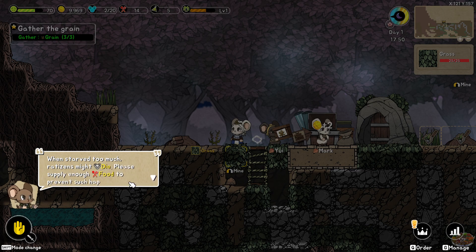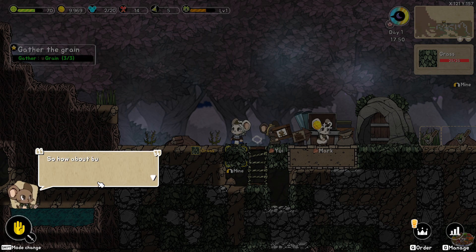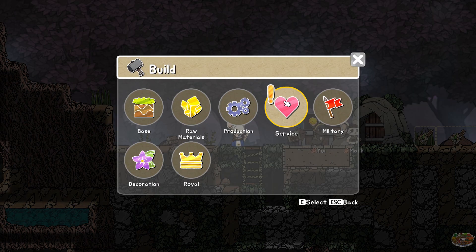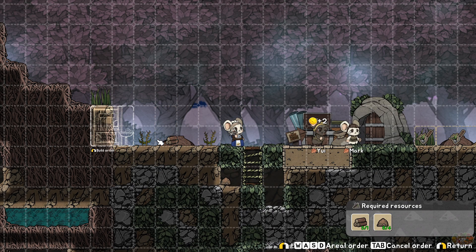The objects such as grain that you gather could be used as food resources that the reticents consume. When starved too much, reticents might die. Please supply enough food to prevent this. Following their hygiene and joy, reticents' happiness will be affected. So how about building a toilet for basic hygiene? The toilet is located in the service structure category. Sometimes the reticents gotta do what the reticents gotta do, right?